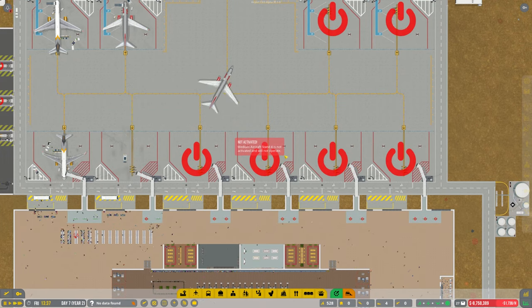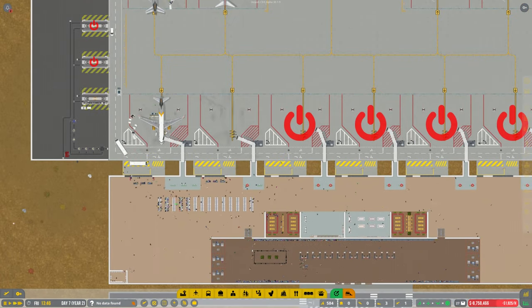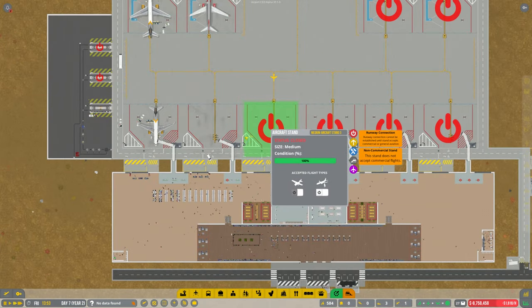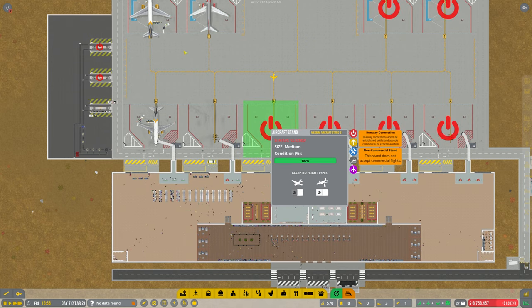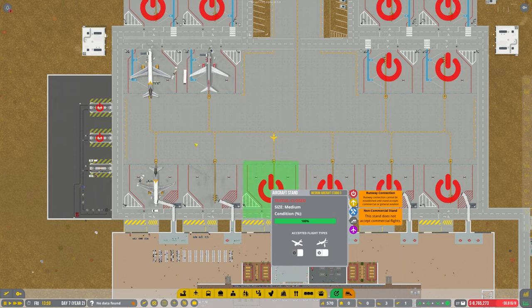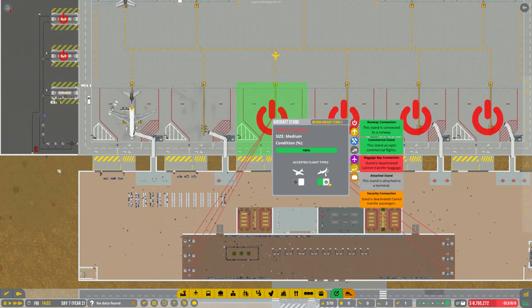Let's look at all these ones done at the front here. I think we've got stands open, so let's jump in and try and sort this out. We've got four on this one — we'll probably put these four on this one here. So that's going to be on there. What else do we need? Reconnect to baggage bay — we'll put that on there.